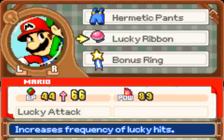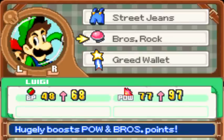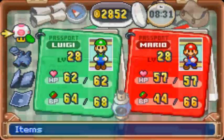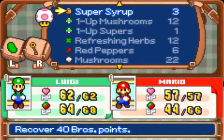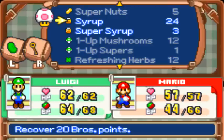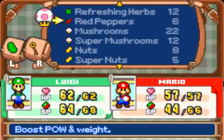And of course the Lucky Ribbon for Lucky Attack — these two are the same. I also went and sold my other pants items. I didn't buy any more syrups, even though I probably should have. But I have a lot of regular syrups, nuts, and not too bad mushrooms.